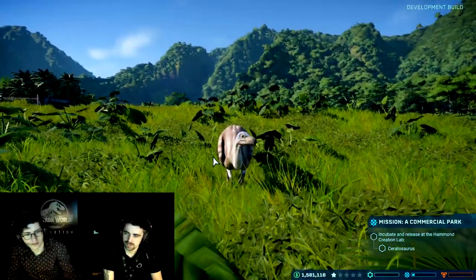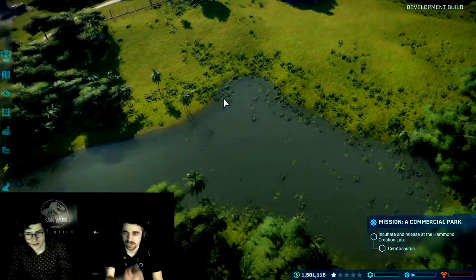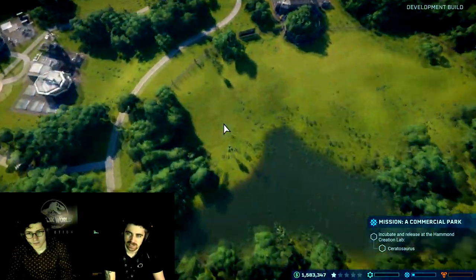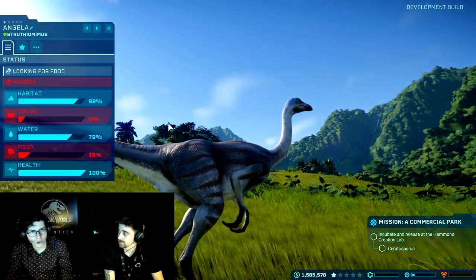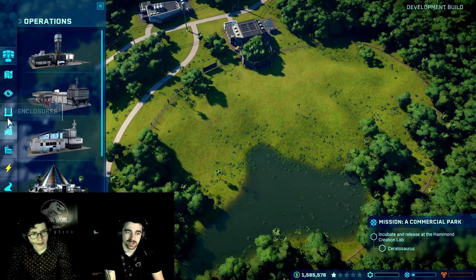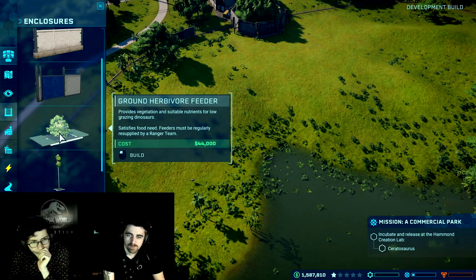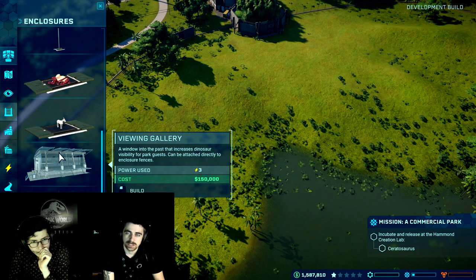There she is — she's having a drink. Hopefully Angela's a bit happier now — she's got a friend. You can also pop into the schematic view, which is the map, and that allows you to quickly find your dinosaurs and see what they're doing. If you press R again, she's hungry. I need to place some food in here. These are herbivores, right? Correct. Something low like this by the looks of it — there's a lot of options in here.